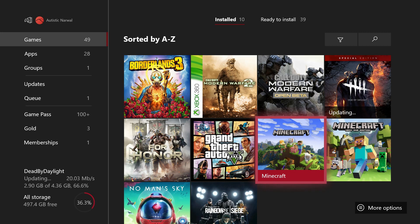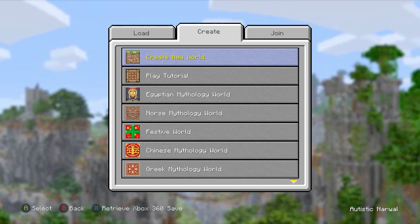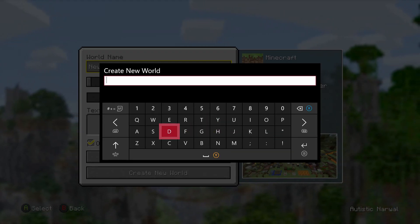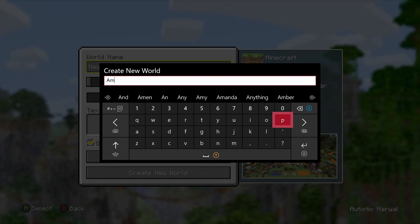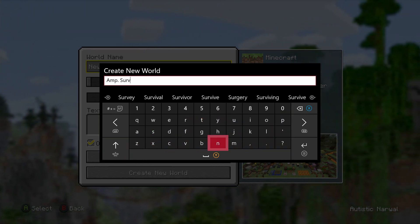The first thing you want to do is start up Minecraft Xbox One Edition, not the Universal Bedrock Edition, because for whatever reason the Xbox One Edition has the option to make amplified worlds but the Bedrock Edition doesn't. Go to the Create New World tab and name the world something you'll remember, because you're going to have to transfer it to Bedrock Edition eventually. I just named mine 'Amp Survival' so I could find it again.